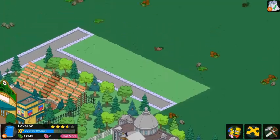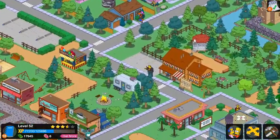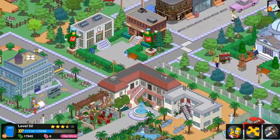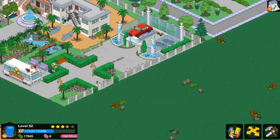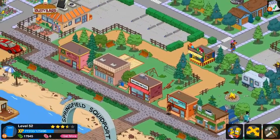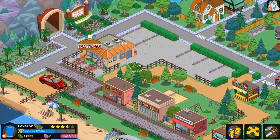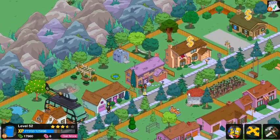Then we have Wolf Castle Mansion with the Duff Brewery things. I'm going to keep making mansions this way — this will be Mansion Alley. Up here there's nothing, so that is basically my town. I'm pretty sure I've shown everything off. Also, sorry for the excessive clicking — I'm using an emulator so that's just something that's going to happen.